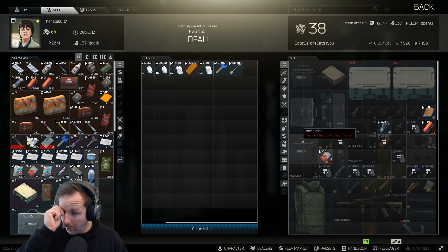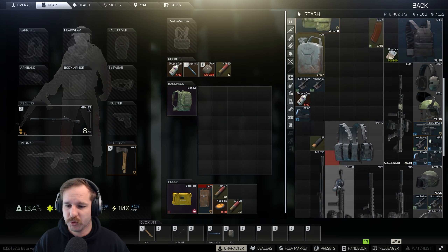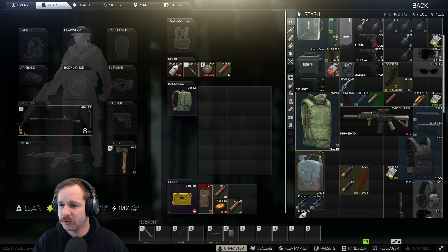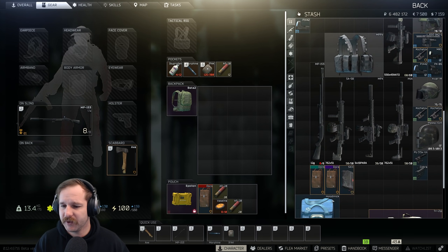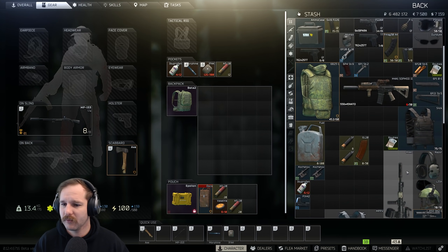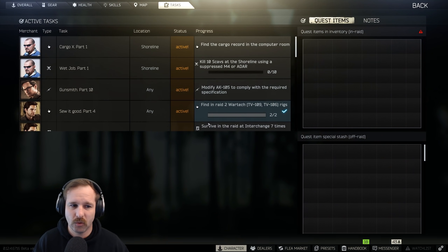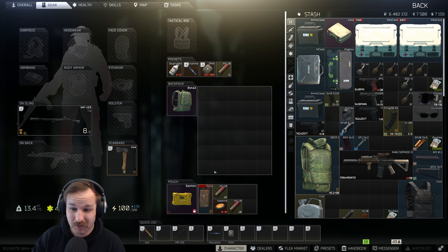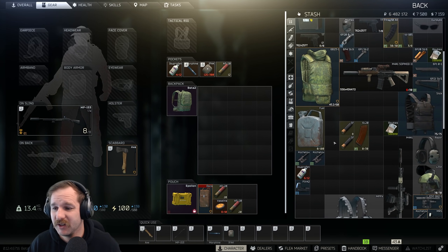Selling off gear we don't need. The other thing we might get lucky on - it's unlikely but we might get lucky - is getting Reshala or the Blackrock. We still need to get a Blackrock. Something I actually got the other day twice in the same day - I got two Blackrock rigs as a scav. I actually loaded in as a scav with the Blackrock rig, so if we could get that happening that'd be sick.